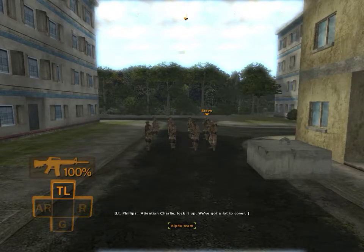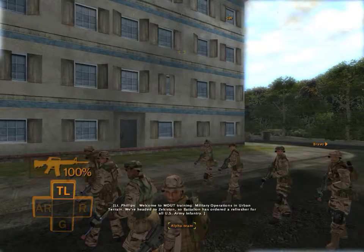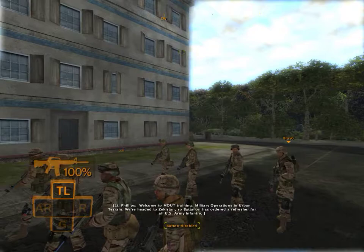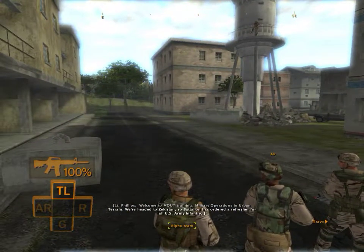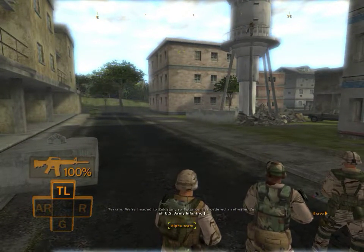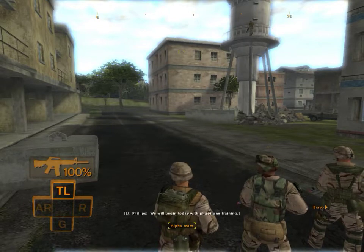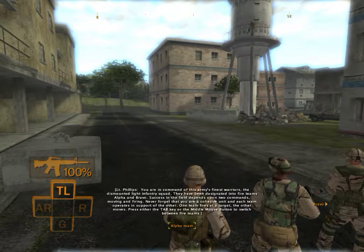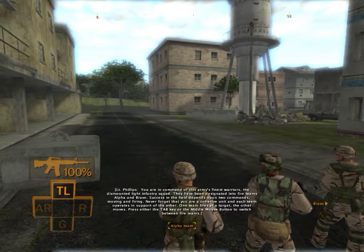Attention Charlie, lock it up — we've got a lot to cover. Welcome to MOUT Training: military operations in urban terrain. We're headed to Zekistan, so battalion has ordered a refresher for all U.S. Army infantry. We will begin today with phase one training. You are in command of this Army's finest warriors, the Dismounted Light Infantry Squad.